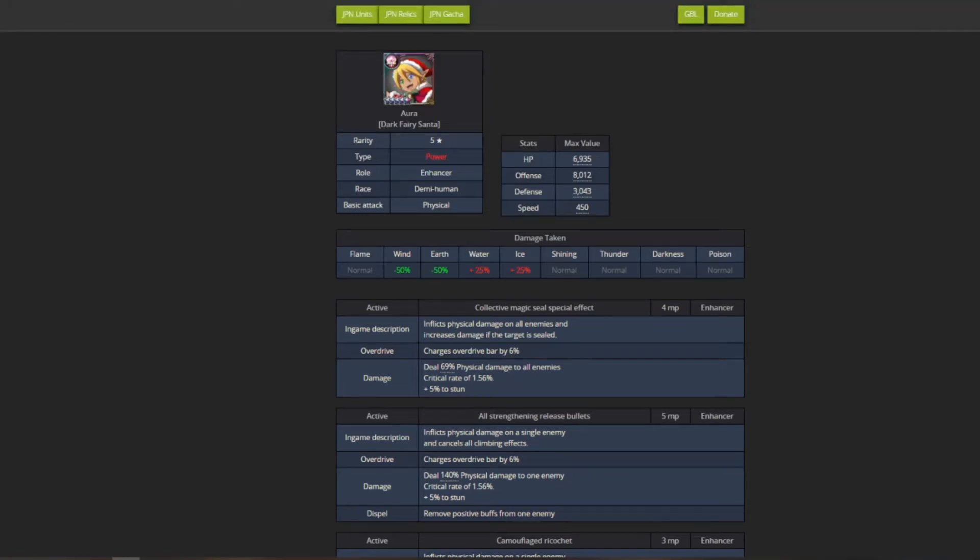What's going on guys, it is midnight bringing you yet again another video. In today's video we're going to be talking about a few Christmas units in the game. These units are specifically on the JP version right now - they are not on global. They'll probably be released on global next year when the next Christmas event comes out. We'll cover these units for those playing JP and for when they come to global in the future.